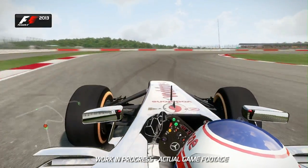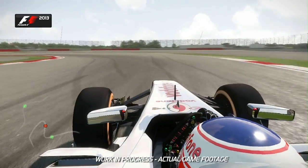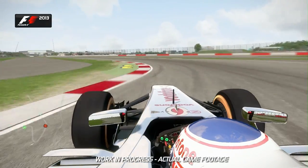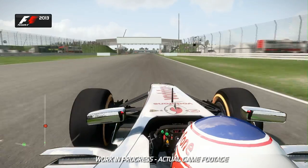Slow it all down now into the new loop section, turn three and into turn four. Very easy to lock up the inside front wheels — it goes unloaded through that left-hander. Watch out for the rear stepping out as well, as you're still demanding a lot from the rear tires at that stage. Now onto the Wellington straight.